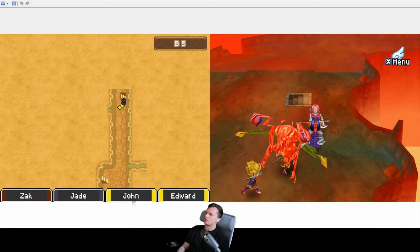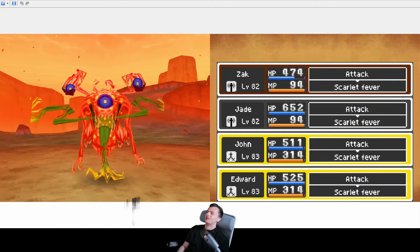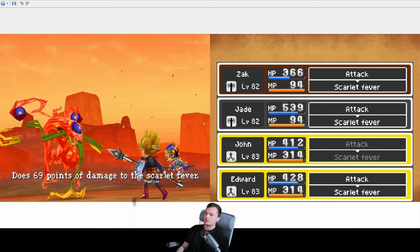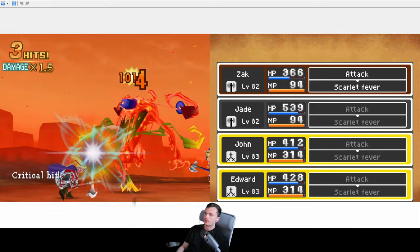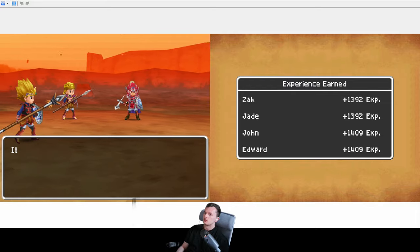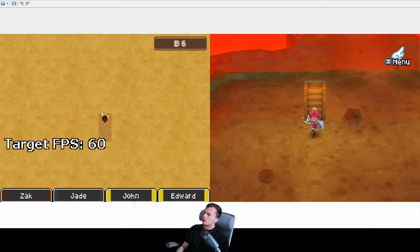I ran away from that monster — I've broken my own rules already. Let's kill this one to make up for it. My brain slipped. Cheeky lava lump.